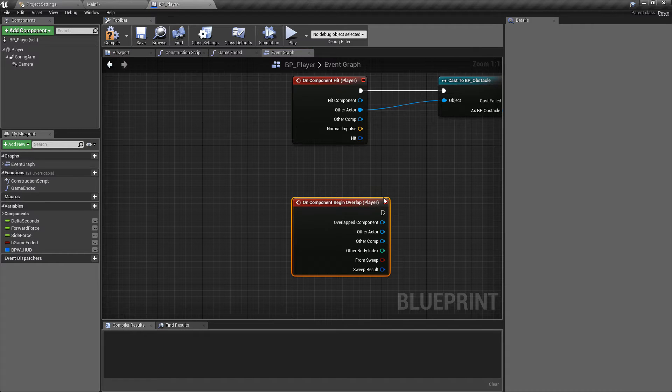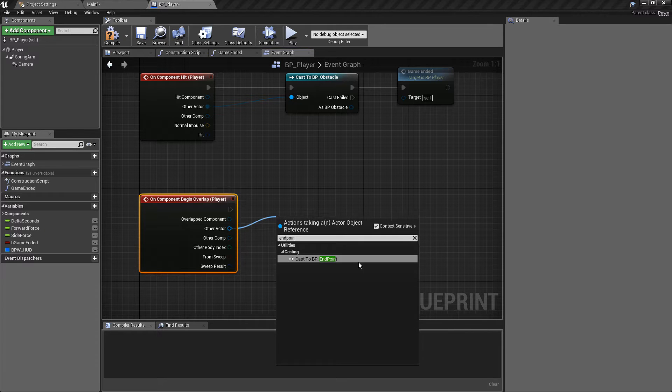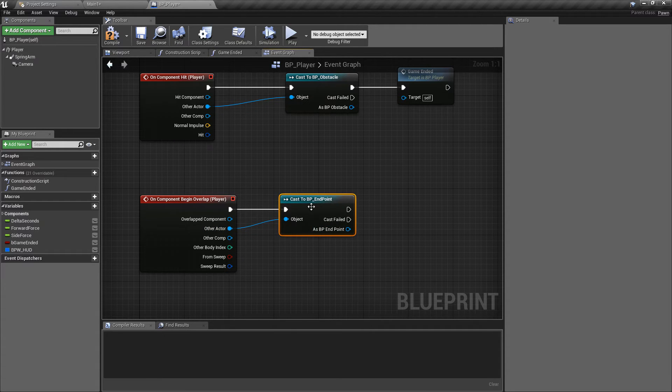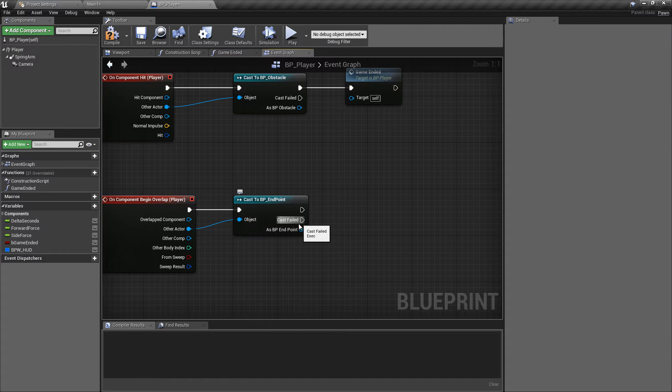Similar to before, we're going to cast to the thing we want to check against — our endpoint. If you search for endpoint with context sensitivity on, it's clever enough to know that based on us pulling off another actor, we want to cast against it. We choose that, it connects automatically. If the cast is correct, we proceed on the success pin.